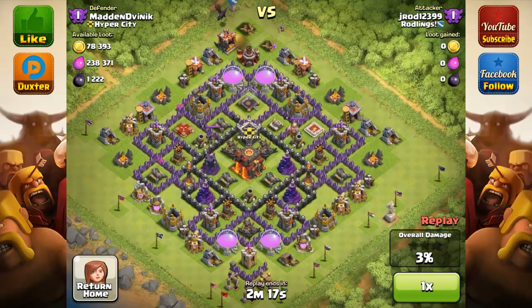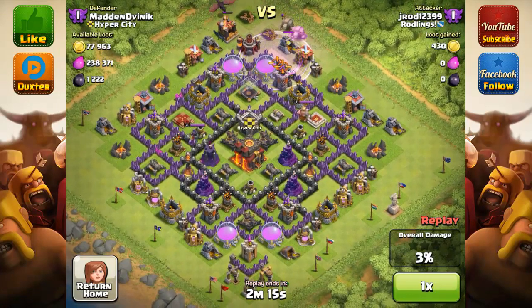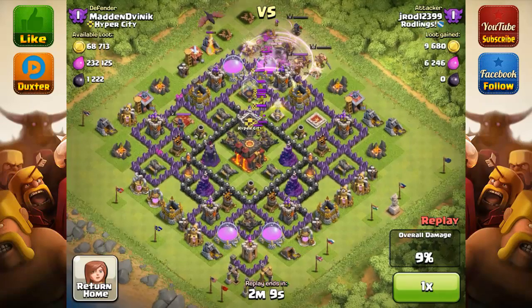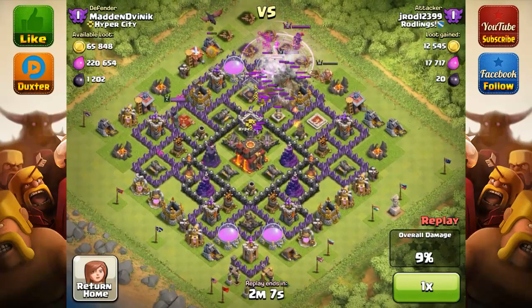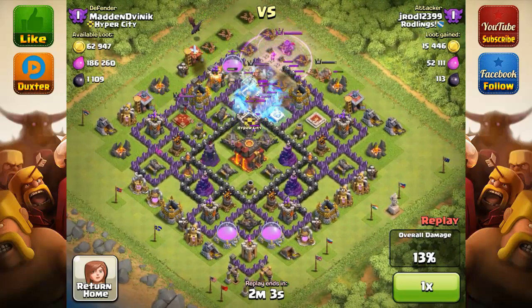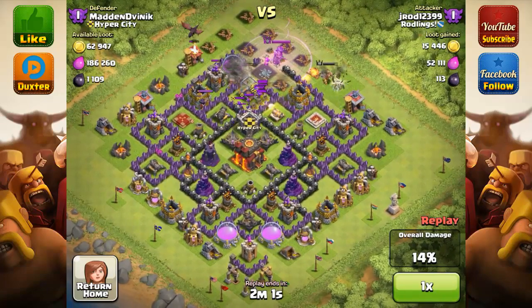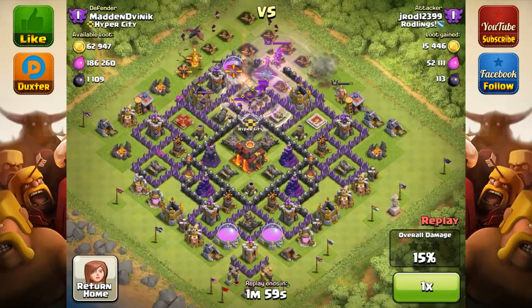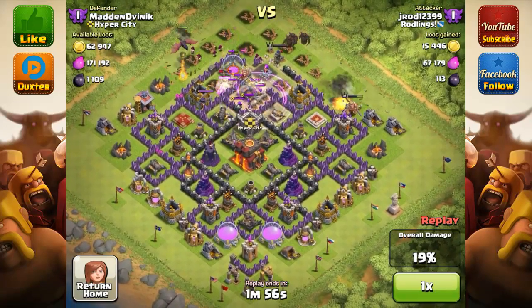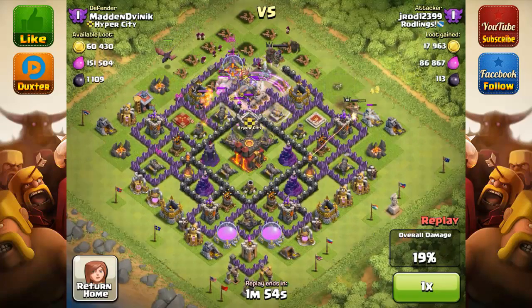Clan Castle dropped. He's going to have the dragon take out some of those buildings so that the pekkas and the wizards can go the right way. Archer Queen and the Barbarian King are out as well. He's using the lightning spell on the Clan Castle troops of mine. Now right there, he actually said that the free spell he dropped was an accident — it was supposed to be a rage spell, which comes right after.